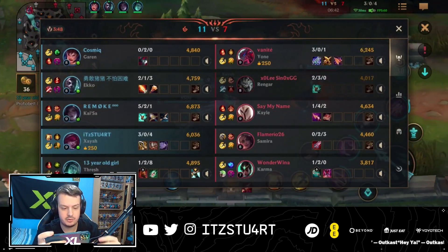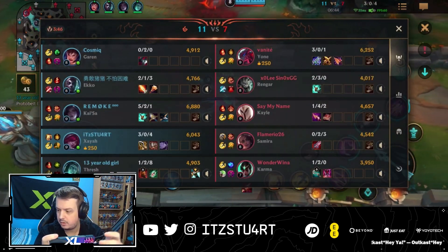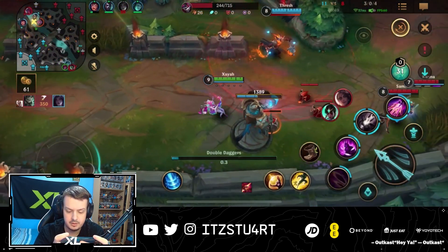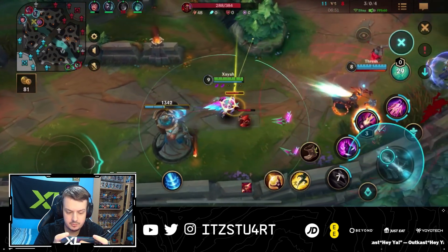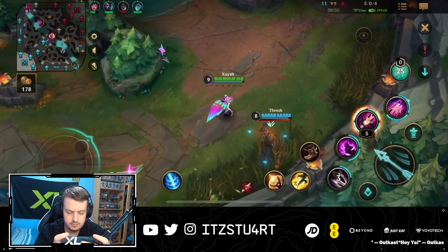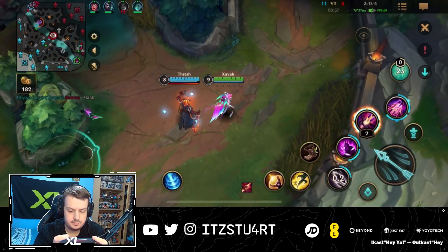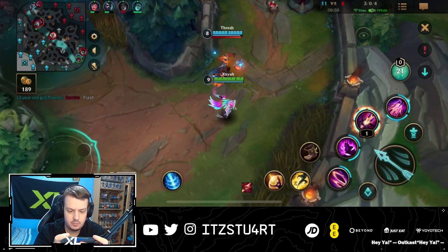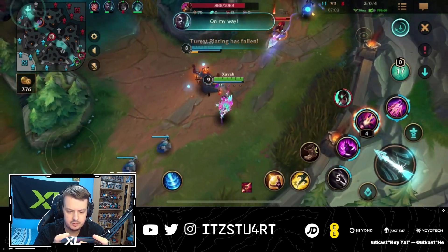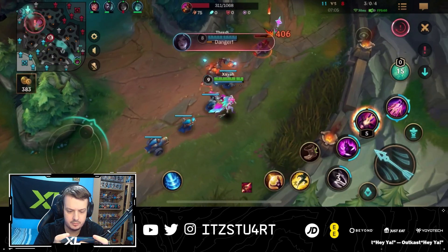Oh wait, does Kaisa also have Electrocute? Driftmaker Rabadon maybe? Yeah, I think something like that would work for sure. I don't know how well Nashor's Tooth will do as well, but I don't think it's worth it to go Nashor's Tooth because you can't get your E upgrade anyway.